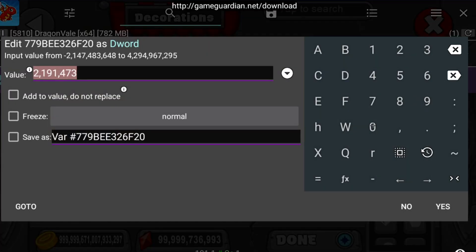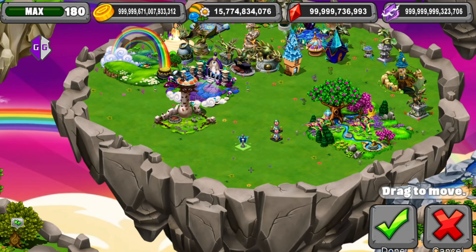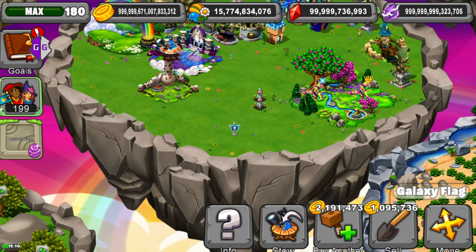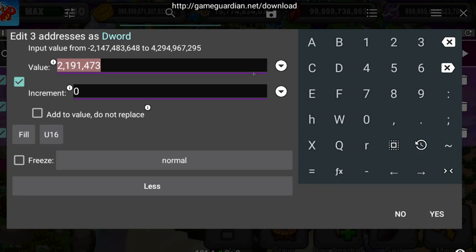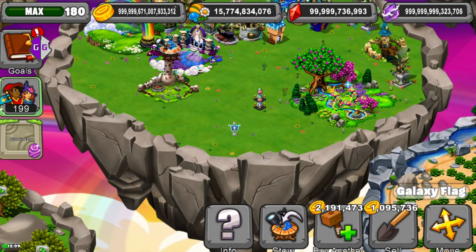Then edit value to zero. You'll see this value — it's the exact same process, by price. So you want to make that search again, New Search, then change that value to negative and however much cash you want. You'll see here 999 mil.